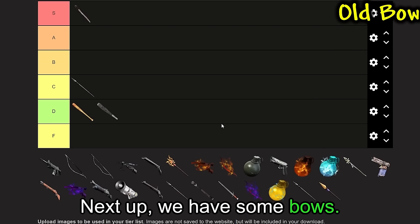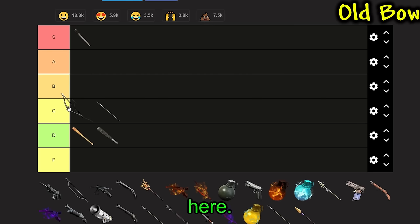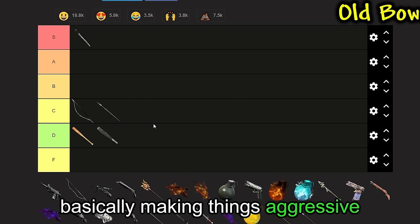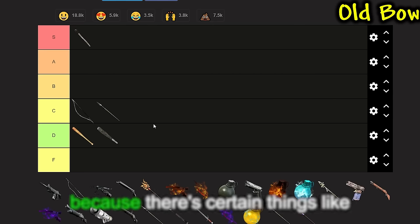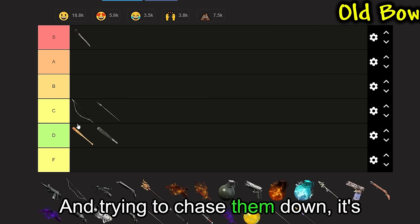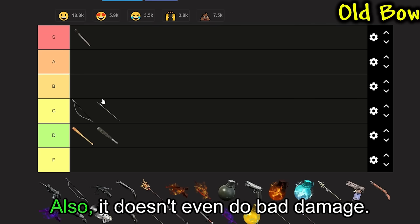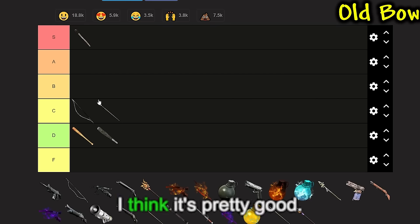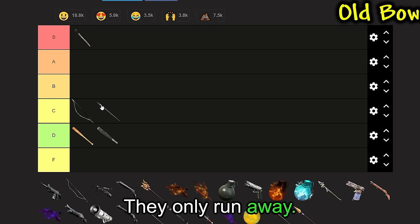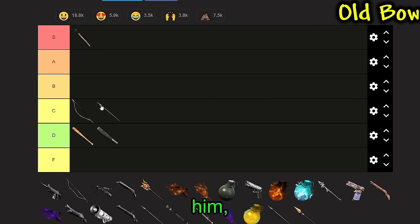Next up, we have some Bows. This one is just a normal Bow. For me, I think that this is a nice little C tier — not bad, not great. The main use I have for it is basically making things aggressive towards me, like starting a fight. There are certain things like Malpacas or Lift Monks that constantly run away, and trying to chase them down is really hard. The Bow saves you time. It doesn't even do bad damage. Also, it's kind of a must-have for Lift Monks because Lift Monks do not fight you — they only run away. So unless you want to chase a Lift Monk for literally a minute, this is the best way to go.